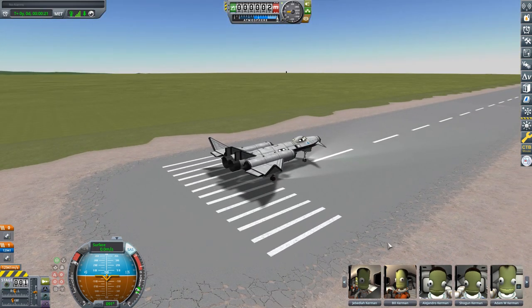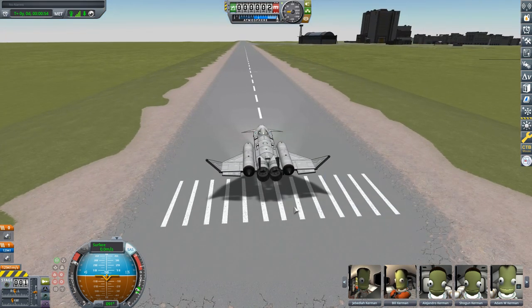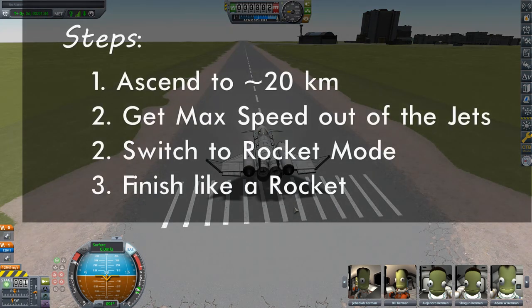Before we actually put this thing into orbit, let's talk about the game plan, because it's got to think a little bit like a jet and a little bit like a rocket. The jet engines are far more efficient than the rocket engine, so you want to get as much speed as you can out of those jet engines before switching to the less efficient closed cycle mode. With the Whiplashes, if you can get them into the 18-20 kilometer range, you can get them going at about 1.2-1.3 kilometers per second. That's going to be the goal. Then we switch into rocket mode and get our profile closer to what we would typically have at that altitude for a rocket flight.